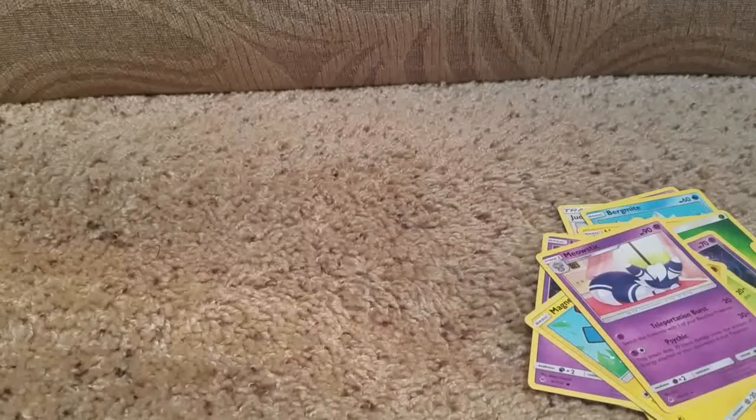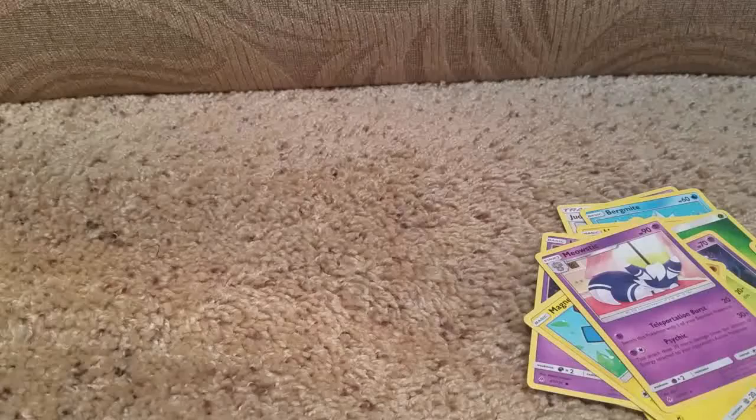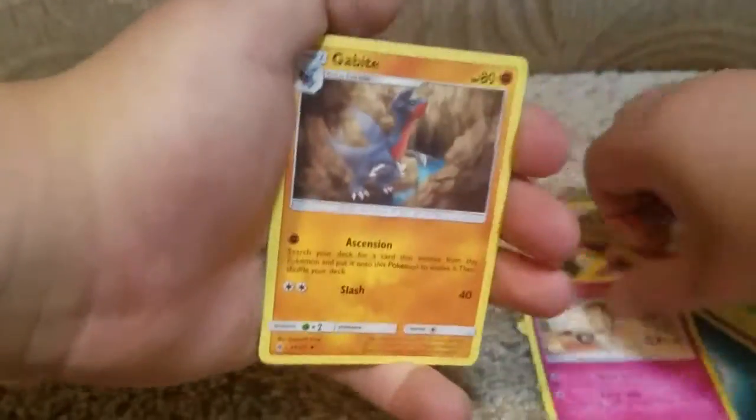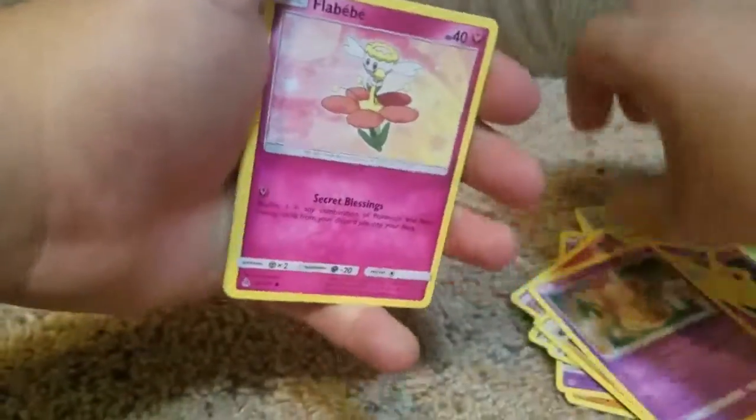That really sucks. Guys, so far we have pulled nothing good out of any of these things — yay. One, two, three, four — the energy is going to be Dark type. So there we go. Now it's gonna be Clefakey, Gabite, Gabite — okay — and Hoopa.